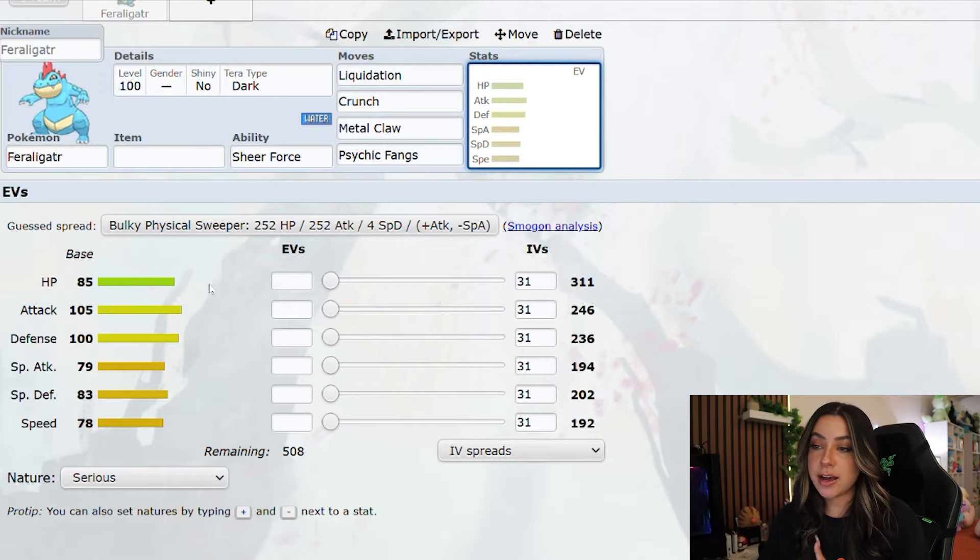As for its stats, it does have an HP stat of 85, an attack stat of 105, a defense stat of 100, a special attack of 79, a special defense of 83, and a speed of 78. So obviously it's a big physical attacker with a big physical defense.